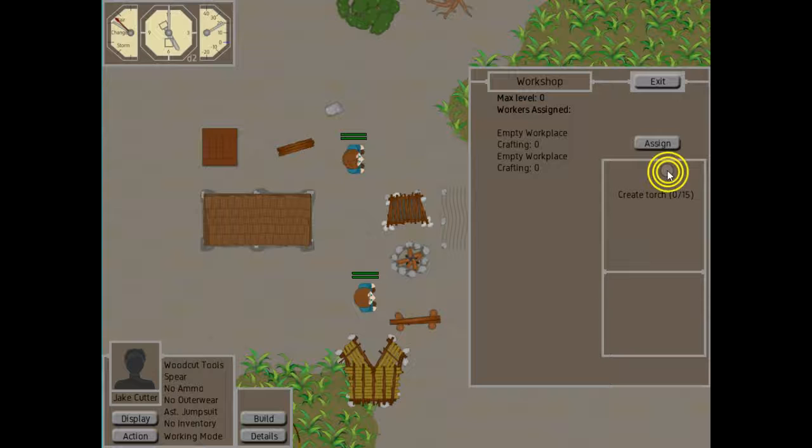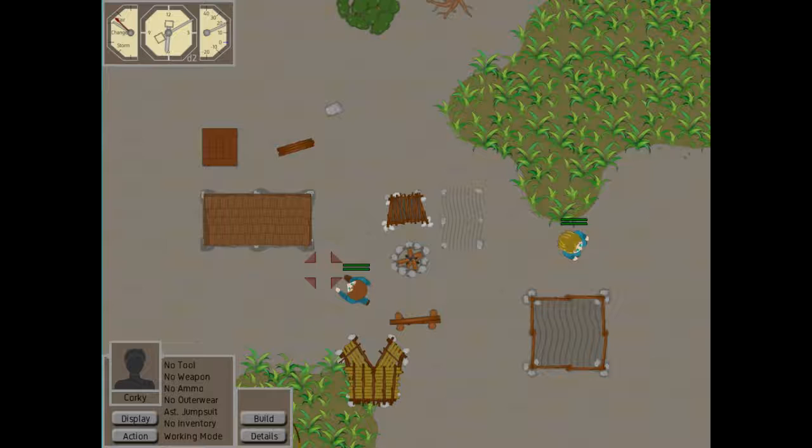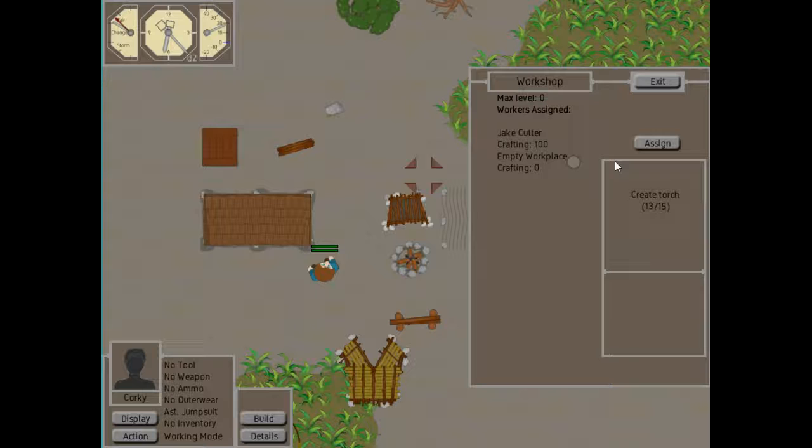The building doesn't do anything by itself — you need to actually assign a worker to it. We still have Jake highlighted, so we assign him. He has a crafting skill of 100, which is basically the base skill, and we see that creating the torch has begun. He will just do his own thing and we can play with somebody else. We can see the torch is almost done, and once it's ready it gets put straight into inventory.